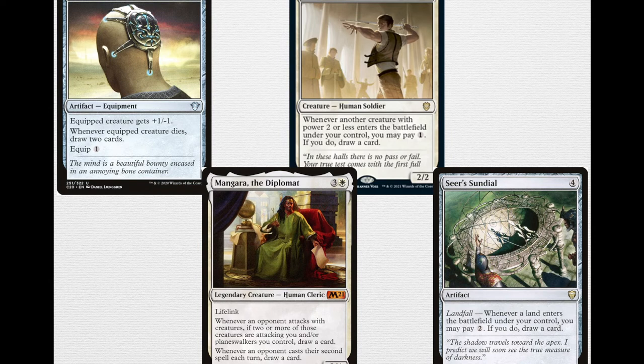Seer's Sundial is also in this deck — it's got Landfall. Whenever a land enters the battlefield under your control, you may pay 2; if you do, draw a card. I know it's a 4-mana artifact and quite slow, but it is a way of maintaining the flow of cards and helping you keep up with your opponents. This deck hopefully has a lot of lands in hand and is hitting a land drop each turn, so paying an extra 2 to draw a card is not that big a cost.